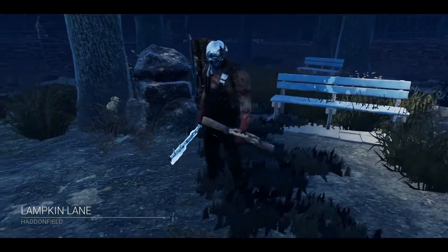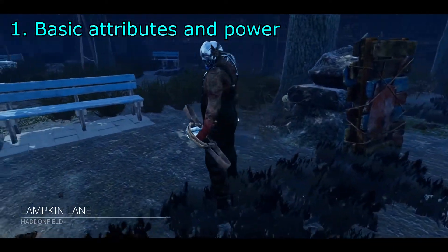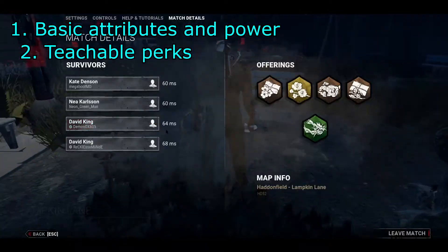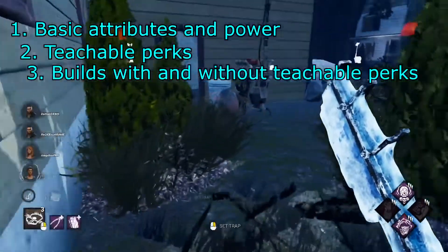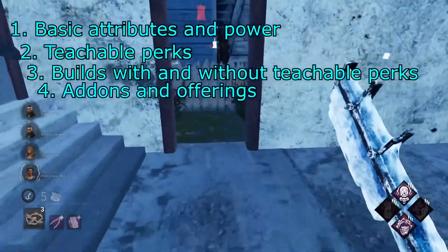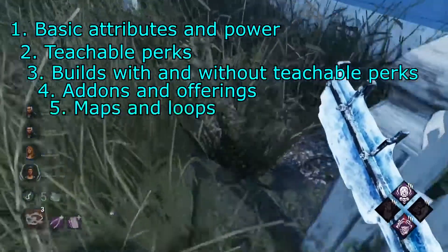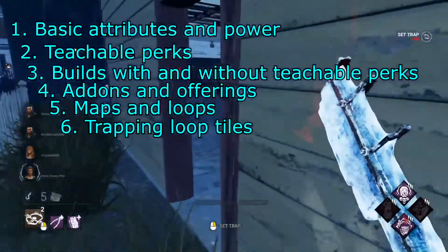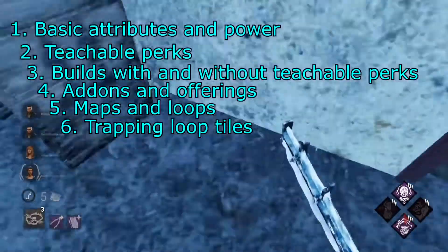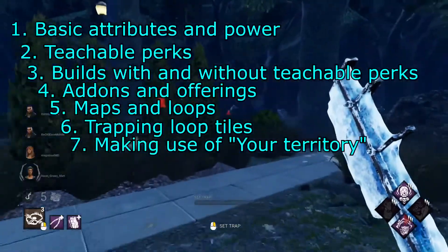So this guide is going to cover a few different things: the Trapper's basic attributes and how his power works, the Trapper's teachable perks, a couple of builds with and without teachables, add-ons and offerings, maps and loops, how and where to place traps in certain tiles, and making the most use of your territory.